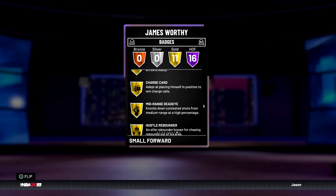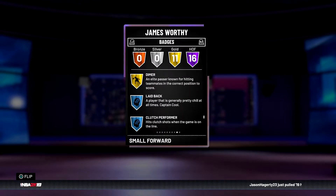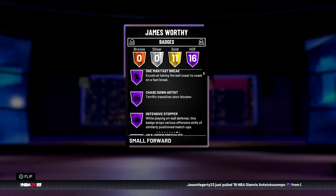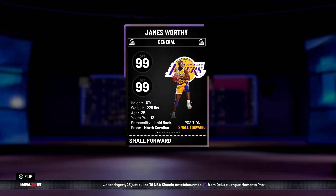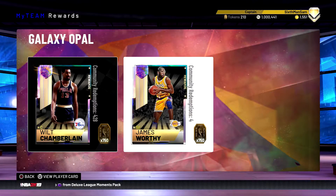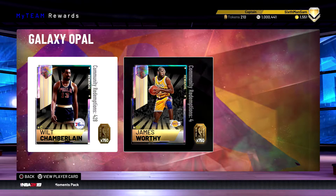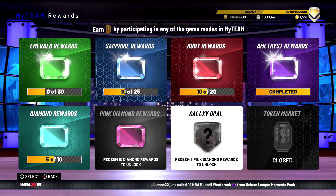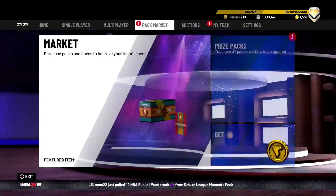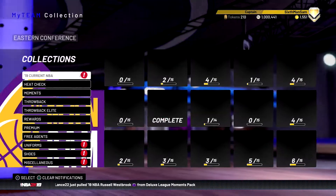He also has gold brick wall, corner specialist, and rim protector — he has all the badges you need really, except for limitless range. You could throw more on him too. If you're going to spend that much time or money, you don't have to worry about extra badges. Beast of a card — will I ever get him, probably not — but definitely a nice alternative to Wilt Chamberlain. Only four people have redeemed him at the time of making this video. Anyway, let's get into the new moments cards.